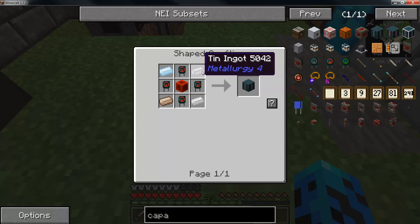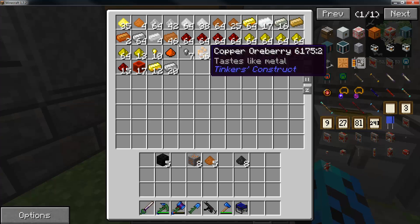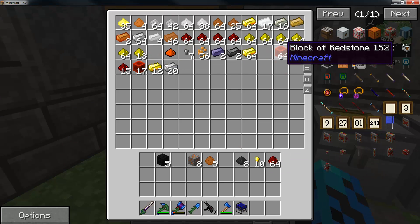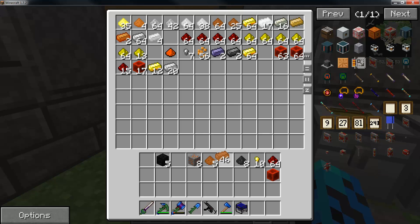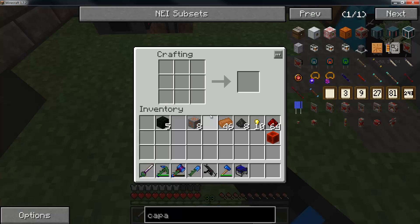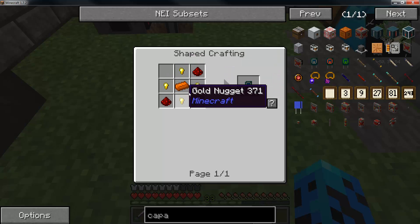For the capacitor bank, I need some copper, some gold, some redstone, and some tin. We have some nuggets, some copper. To make a capacitor bank we need some of these capacitors. I need some iron as well.